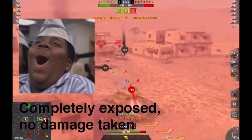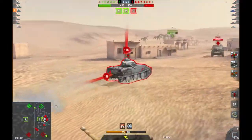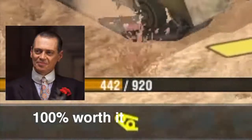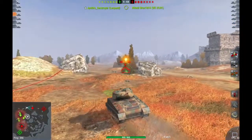Your hull armor is 101 millimeters thick, which is enough to bounce most guns at your tier, but it usually requires a good amount of angling to bounce large caliber guns. When angling the Jumbo, you have to make sure not to expose your sides too much because they are very thin and you will get penetrated.